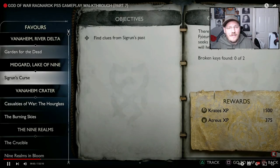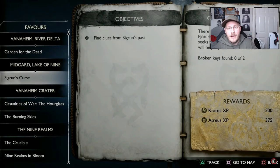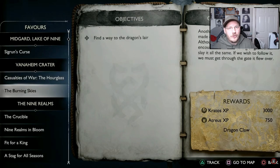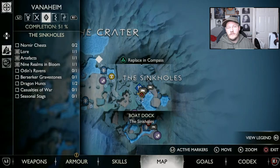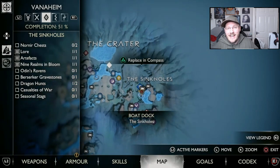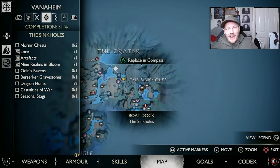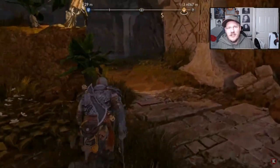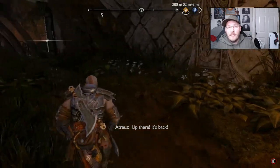This is quite easy to find if you're exploring the Sinkholes area, because you're going to notice a dragon. You'll knock it off some pillars and that's going to automatically start the Burning Skies favor. You can find this other part of the Hourglass while doing the Burning Skies favor. During that favor you go through a tunnel, fighting enemies while the dragon's blowing flames at you. If you've already done that favor and got the Casualties of War favor later, just head back through the tunnel to this location.